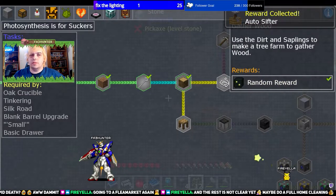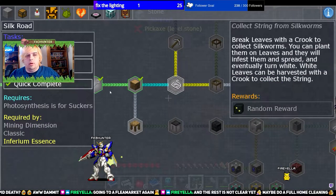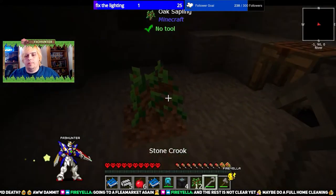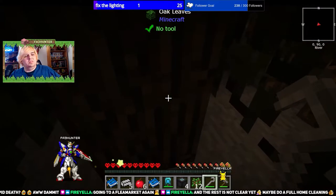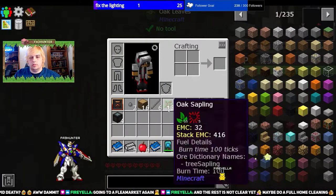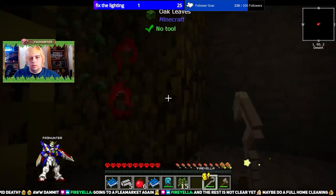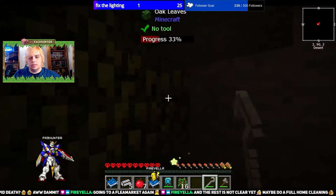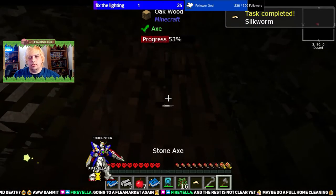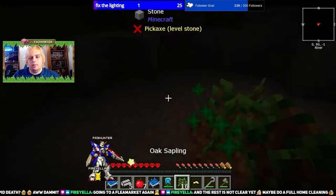We finished the suckers quest — sorry, photosynthesis and suckers. We got an auto sifter — not terrible, especially now we know how to actually use it. Silk road — that's easy enough to do. We're going to swap out this for the crook and just crook through until we find a worm. If we get a single worm we can just chop down the tree — there we go. Now chop down the entire tree.